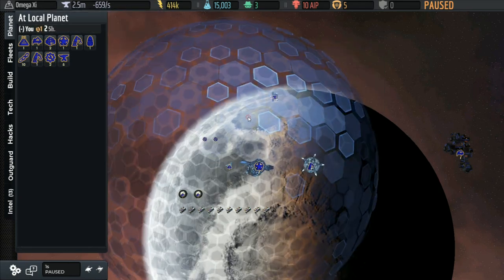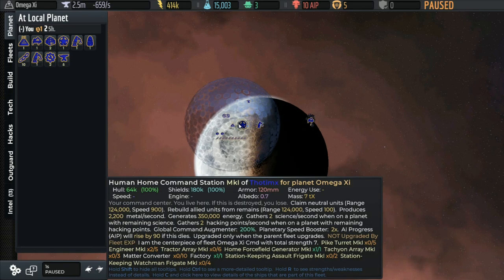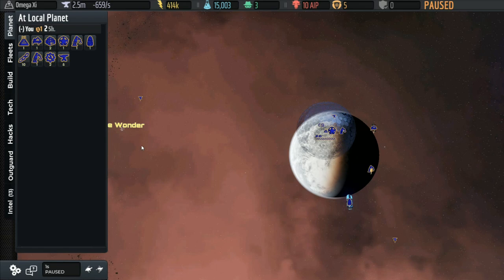We only have one wormhole to concern ourselves with right over here — that's the Blue Wonder. Once you've decided that you're going to try to defend a system, there are multiple types that vary what you're going to want to do. In this case, we want to defend a critical structure: our home command station, the most critical structure there is.